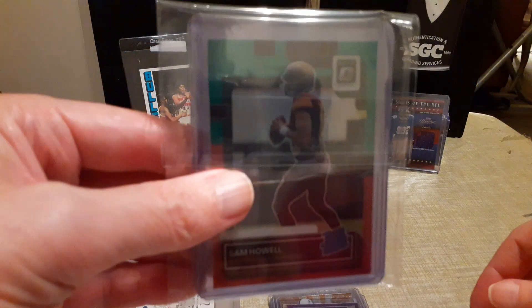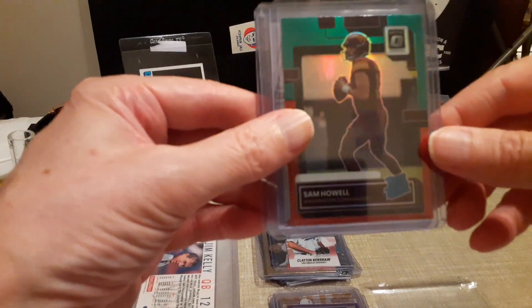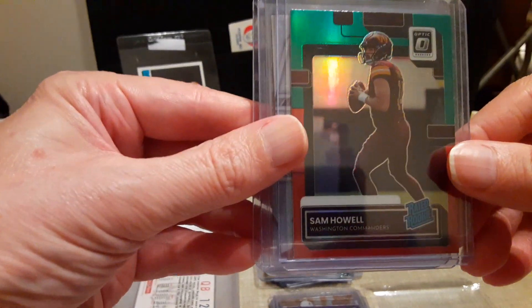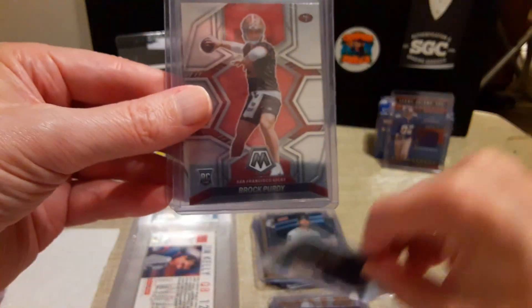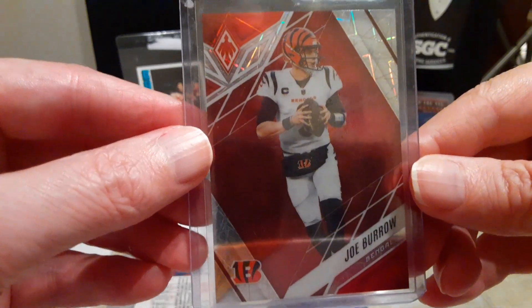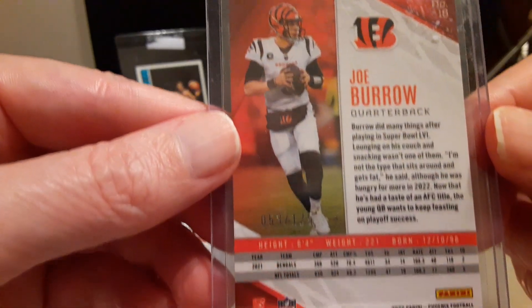Moving on — these three cards were in a mystery pack. I couldn't see them at the time, but it was $25 and I think I did pretty well. There's a Sam Howe Optic green rated rookie, a Mosaic Brock Purdy rookie card — I was eyeballing a few Brock Purdys at the same table and just decided to buy the mystery pack — and also a Phoenix Joe Burrow numbered to 125. Cool card.